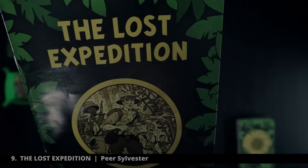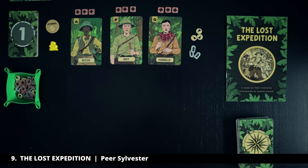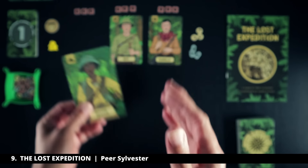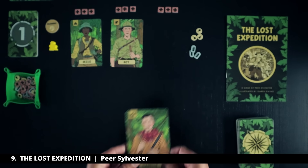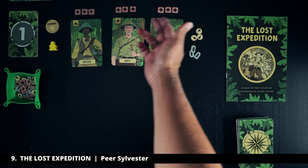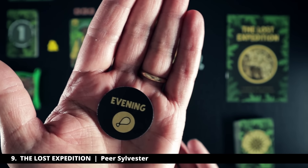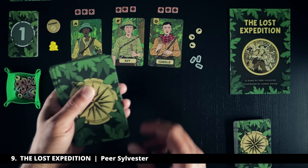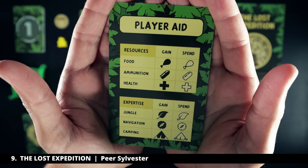Number nine is The Lost Expedition. This is a simple card game that you can play solo or cooperatively with two players, and pretty much everything I just said about Dorf Romantic applies here. The two player game works fine, but for me this survival puzzle is just more satisfying to tackle alone. You can check out my playthrough to see it in action — it's actually one of the first videos I ever made, so you can see how much has changed over the last three years.